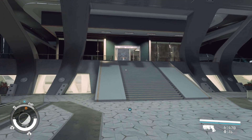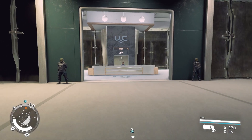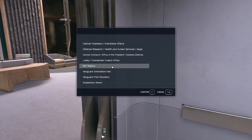What you want to do is head to the mast building. This is where the UC Vanguard questline starts from. You can talk to Tuala over there. I think you do have to talk to him to get access to the pilot simulator, which is where we're heading.